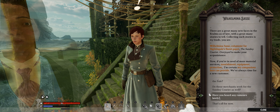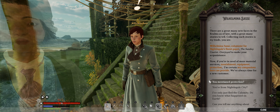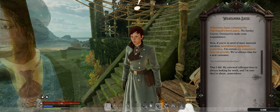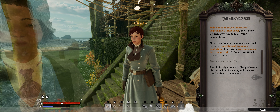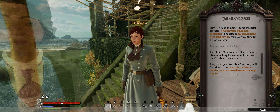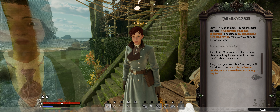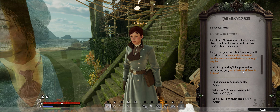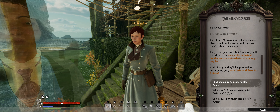Asking about rumors will eventually help you get more quests down the road. I'm going to hit the top option: 'You mentioned protection?' She responds: 'That I did. My esteemed colleague here is always looking for work. I'm sure they're about somewhere.' Yeah, she's staring us in the face on her left over there. 'They're a quiet sort, but I'm sure you'll find them to be a capable combatant, builder, and roustabout — whatever you might require.' So this is the NPC we're about to get. You guys feel free to pause and read those tips about survivors.